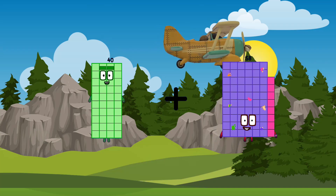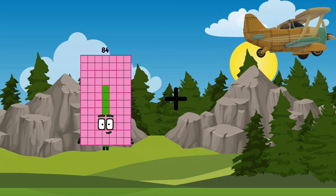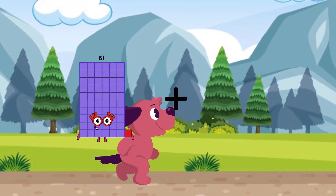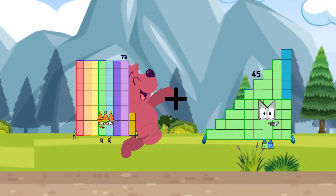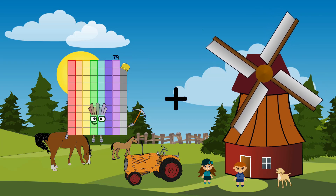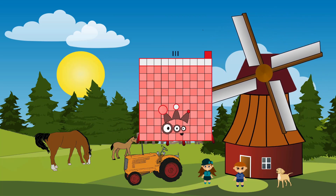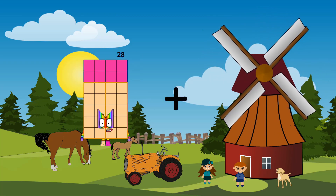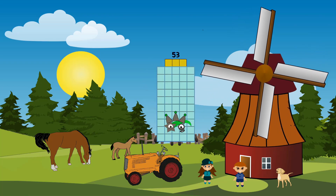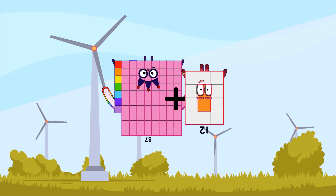73 plus 73 equals 84... 84. 75 plus 35 equals 111. 31 plus 22 equals 53. 87 plus 12 equals 99.